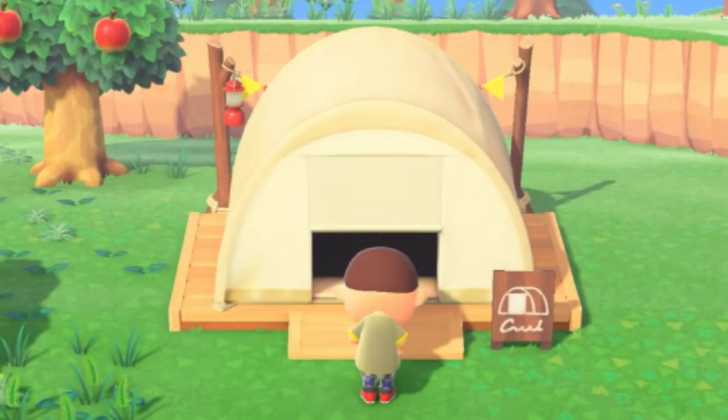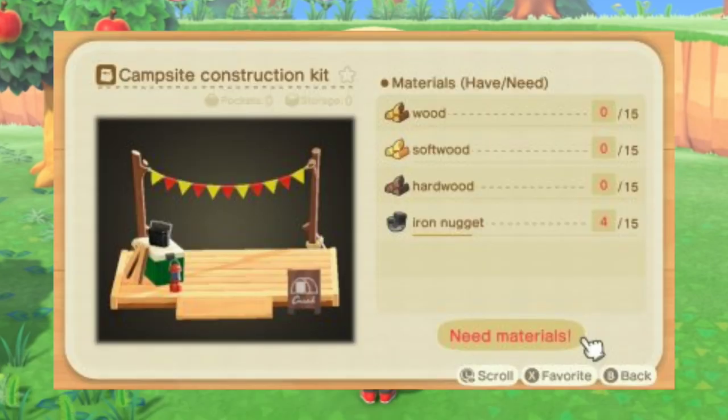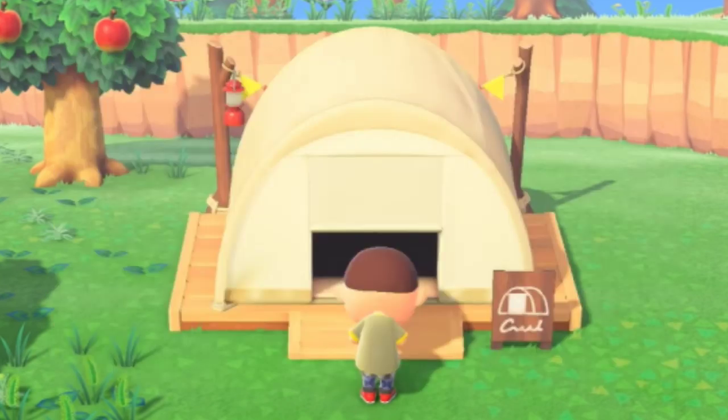Next we have the campground, which actually lets you use amiibo to bring new villagers to your island and convince them to stay. To build the campground, you first need to upgrade Resident Services, and after that Tom Nook will give you the campground construction kit, which requires 15 of each type of wood as well as 15 iron nuggets, and then you can place the kit down anywhere you want. The next day a random villager will show up in the campground, and after that villagers may appear at the campground randomly, but you can also use amiibo at the Resident Services terminal. It's important to note that when a potential villager comes to the campground, you might have to convince them to stay by crafting items for them.